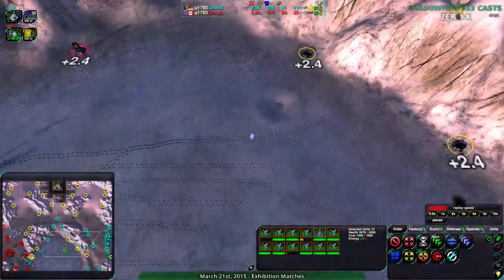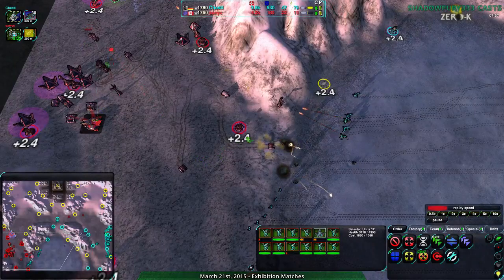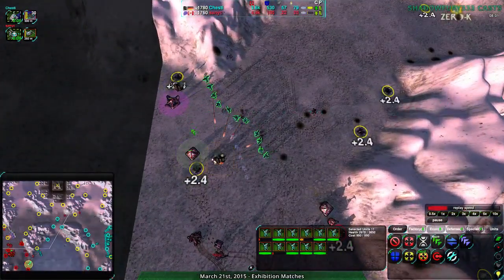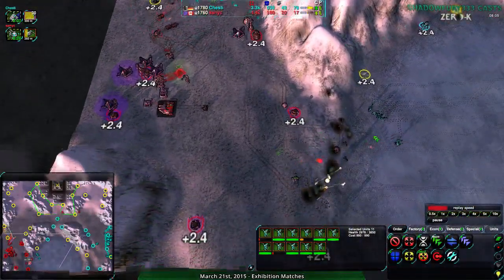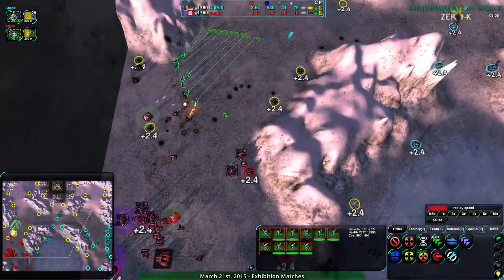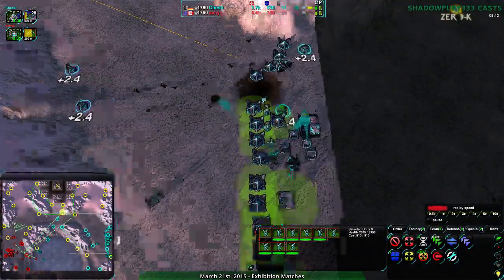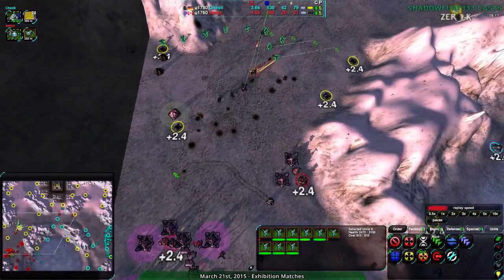That Rocco attack could have happened while they were being attacked, and then Chesty could have dealt a lot of damage. Chesty, however, is doing a nice surround here. Sanic's commander is totally safe — there's no way of getting to that. But the rest of the front line is a little bit threatened. Chesty is ahead economically. They've got an air factory going up, building another factory. They probably should get another ground factory though.